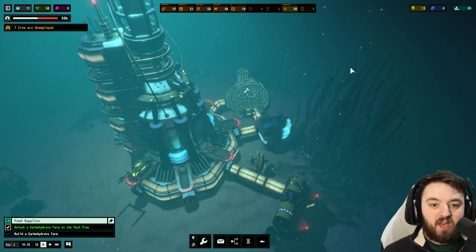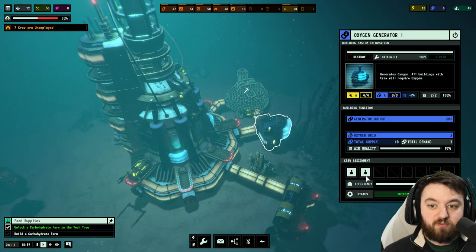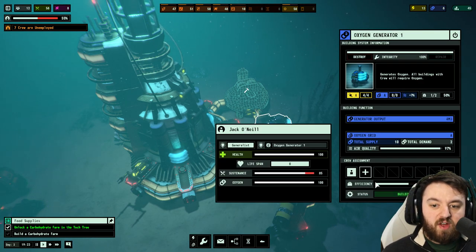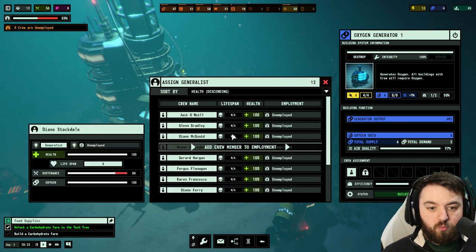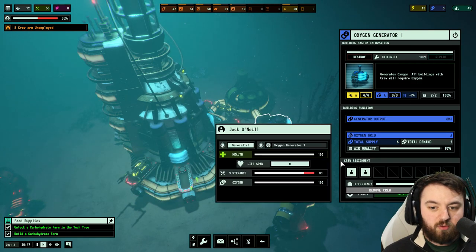Loss in efficiency, but if you're generating enough — for example, if I remove a crew member from this, it halves our output of oxygen. Of course, you don't want to do that, so we will throw someone back in there.